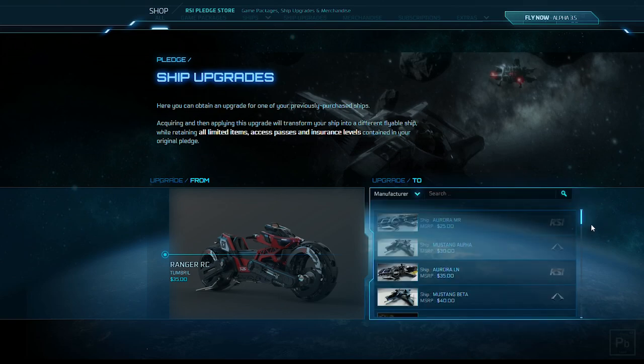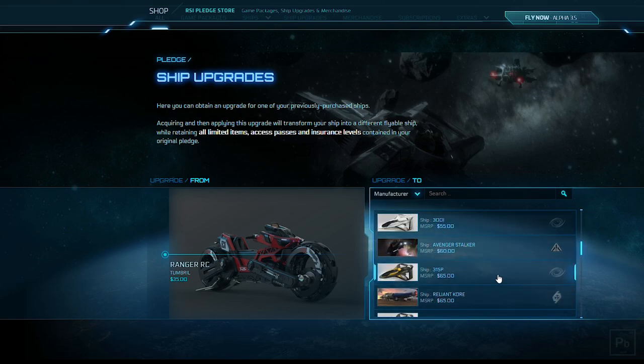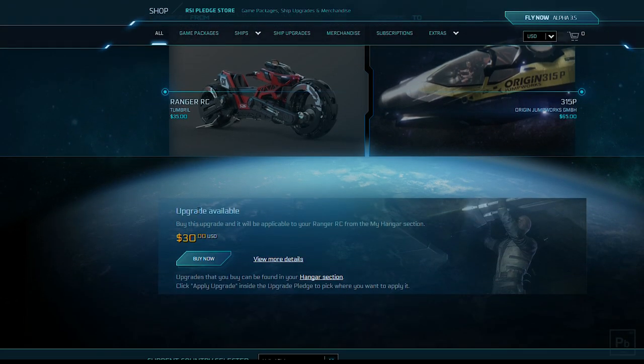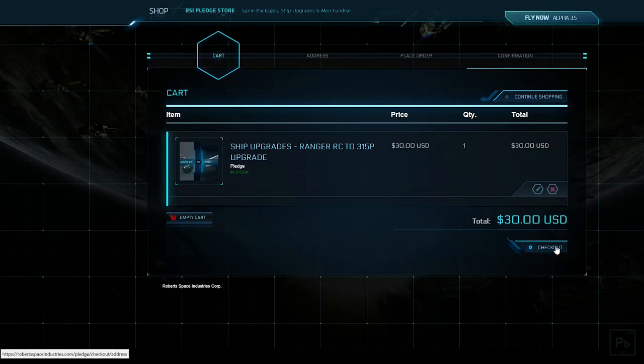Next we're going to choose our ship. You can see I can't go any cheaper, but I'm going to come down here and find myself a 315P, which is what I want. Yes, that's the old version in the photo. You'll see it's going to cost me $30 to upgrade. So we're just going to click Buy Now, and then from here you're just going to check out.